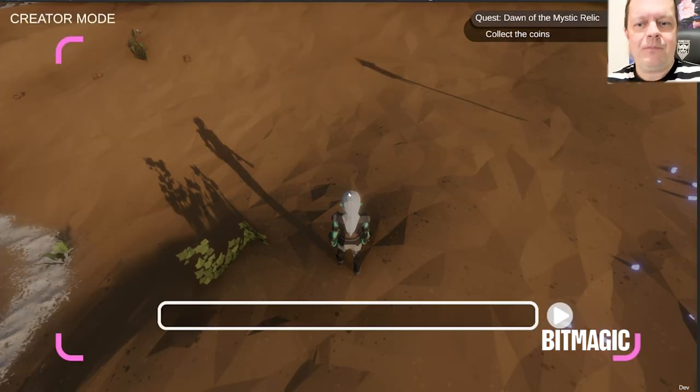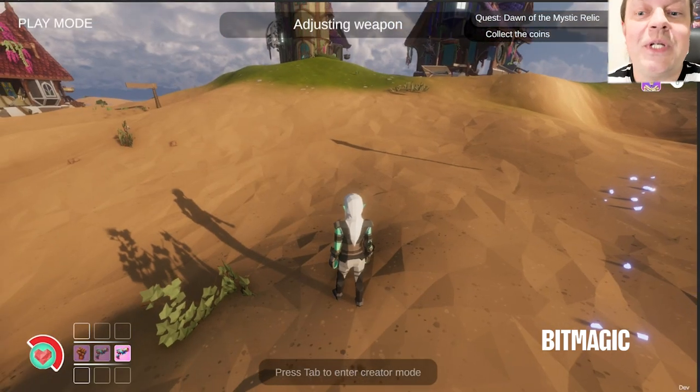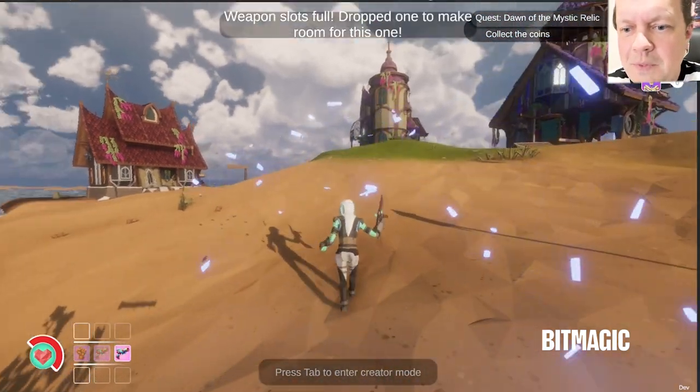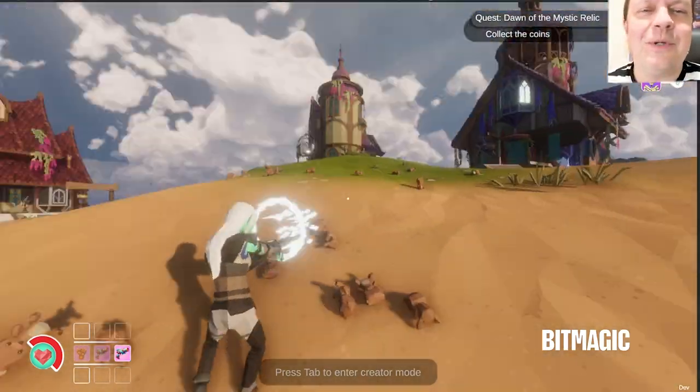Let's see, let's try out how it works. You type in, for example, 'I want to have a teddy bear shooting machine gun,' and there's the machine gun. Then you start shooting, teddy bears come out — mission accomplished.